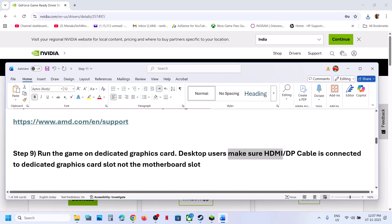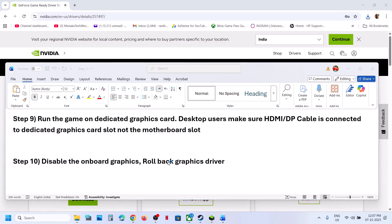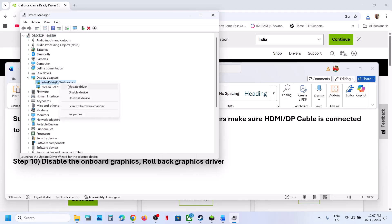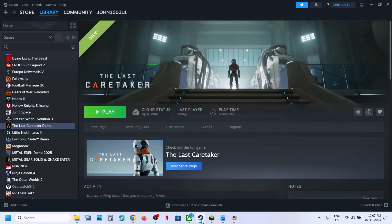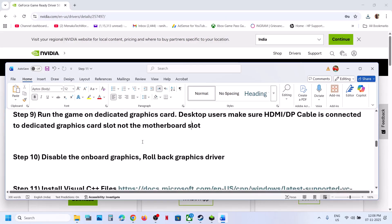Still not working? Desktop users: make sure you connect your HDMI cable or display cable to the dedicated graphics card slot, not the motherboard slot. Next, disable onboard graphics. Right-click on the Start menu, go to Device Manager. If your computer has dual graphics cards, expand Display Adapters — in my case it's Intel, which is the integrated one. Right-click and disable it, then relaunch the game. Once done playing, come back, right-click, and enable the device again.